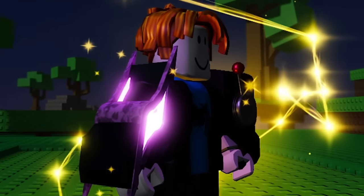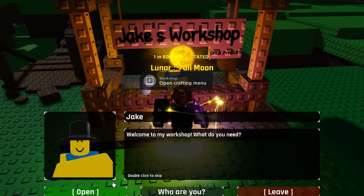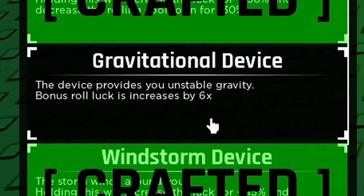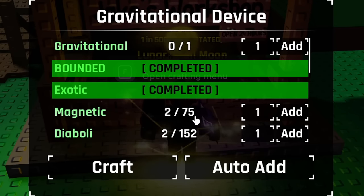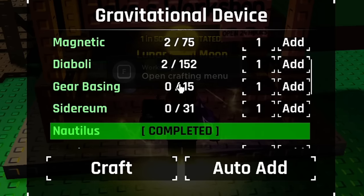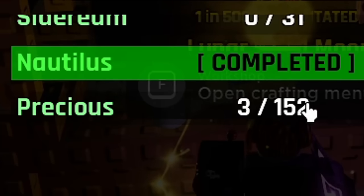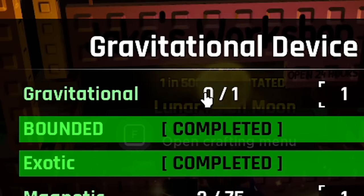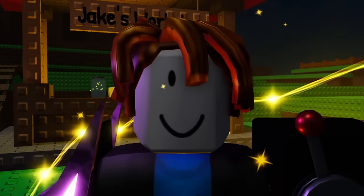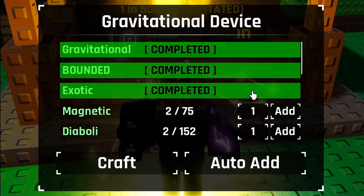The Galactic device has been made. So for the last time, let's go back to Jake and check in on the Gravitational device. This obviously gives us 6x the bonus roll luck. For the Gravitational device I'm going to need a bunch more magnetics, loads of Diabolies, 15 gear basings, 31 Sidereums, the Nautilus completed, and a bunch of Precious too. It also takes one Gravitational — and luckily I did get a Gravitational last week. So let's go ahead and plug that in straight away. Gravitational goes in, and the rest we'll set to Auto Add.